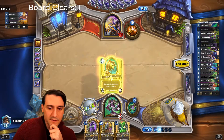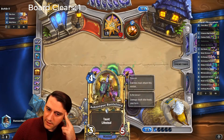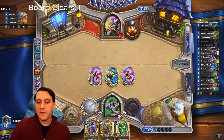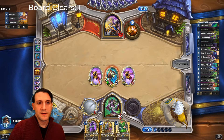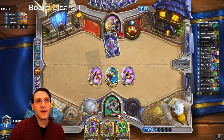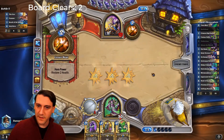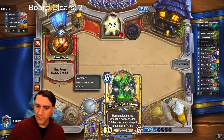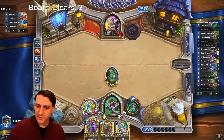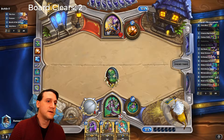Next turn we play Imprisoned Antion. Again, I would actually like to get some healing from this. He used Holy Nova. He needs another Penance to deal with the Battlefiend, or another Holy Nova — probably not. Though they do have Breath of the Infinite to deal with that. Fortunately, this always gets to go off. Let's hold the weapon — sometimes there's actually something we care about. But he has had clear after clear after clear. That is annoying.